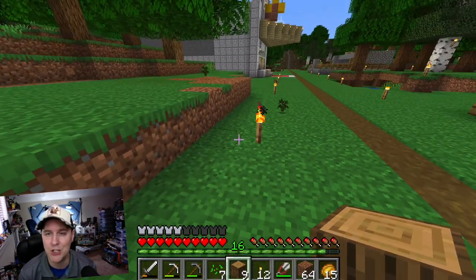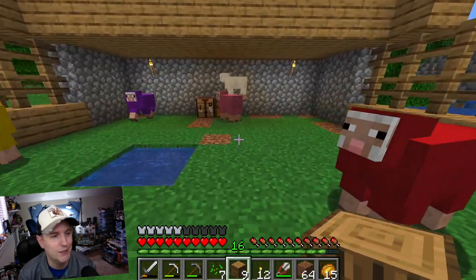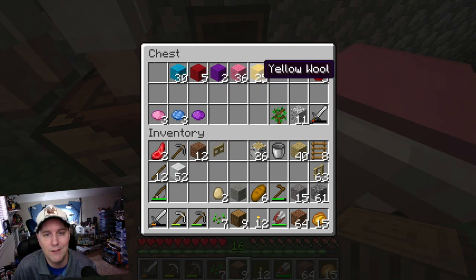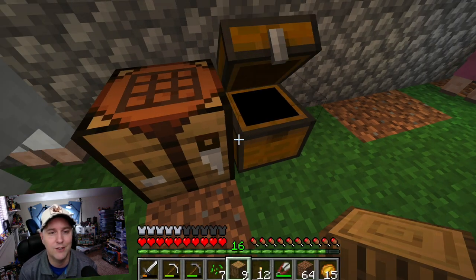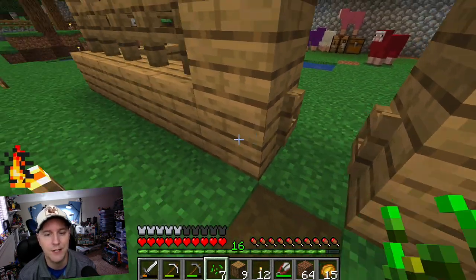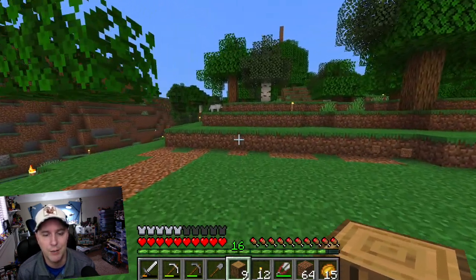I'm going to go build a shovel real quick. Do I have a crafting table nearby? Oh, here's my sheep. How's it going, sheep? We haven't seen you guys in a while. We're going to be using some of you sheep to build the chicken coop. I'm going to need white and yellow wool — might as well put that into my inventory now. And maybe I might need a little red too. Oh yeah, I was going to make a shovel. And I need to clear out a ton more dirt up here to have room, so bear with this dirt digging.